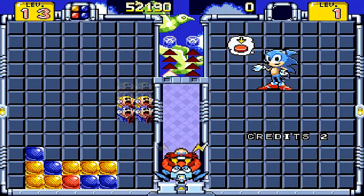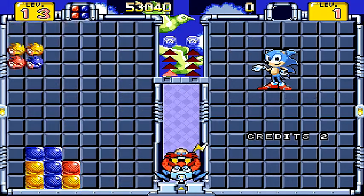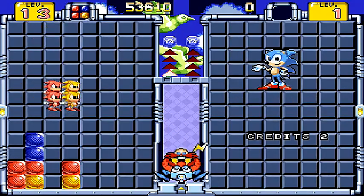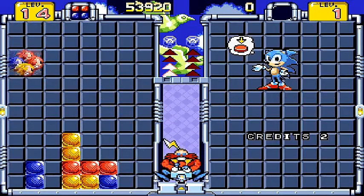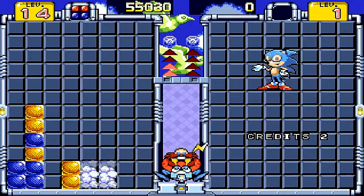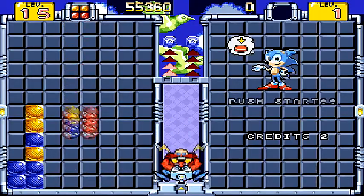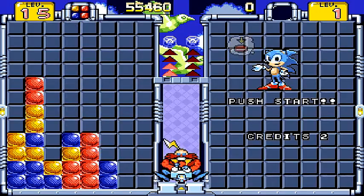Once the player reaches level 30, a fourth colour is introduced: white. The game continues until the board is completely full and no more pieces can drop, or until the player reaches either a maximum score of 9,999,990 points or level 99, at which point the player's clear time will be displayed on the high score table. Players compete for daily high scores and can also go head-to-head, racing to either attain 300,000 points or survive longer than a competitor.